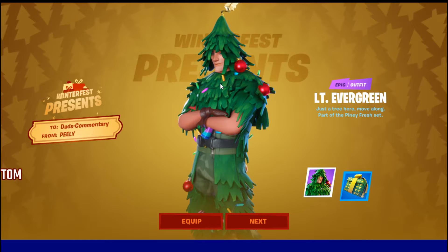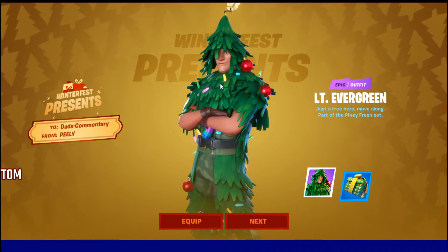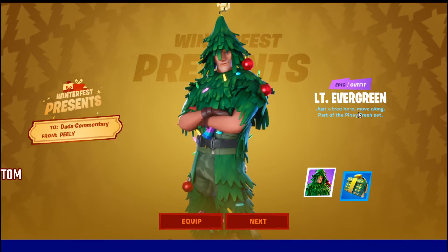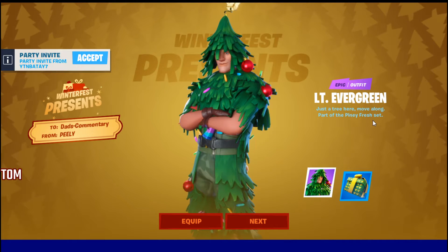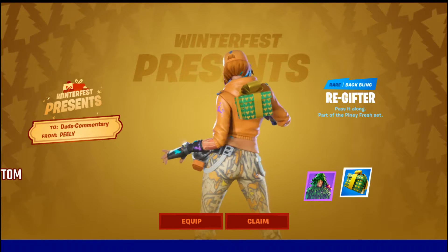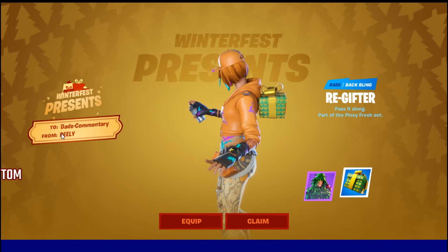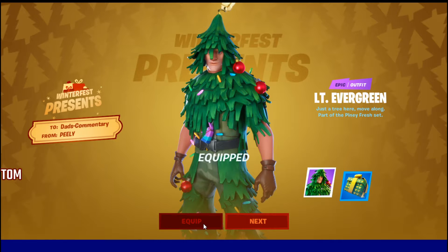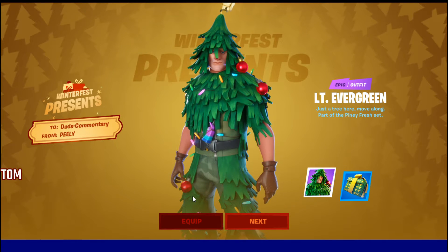So this is what you get — you get this skin right here, and you can equip it if you want. This is Lieutenant Evergreen, just a tree. Part of the Piney Fresh Set. It also comes with this back bling right there. And it says 'Dad's Commentary from Peely.' You can equip it if you want — we will equip it so people ask where we got the skin.